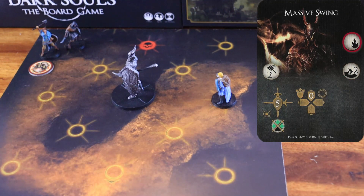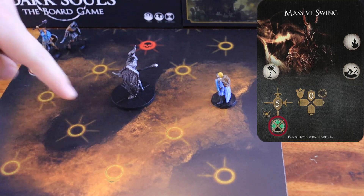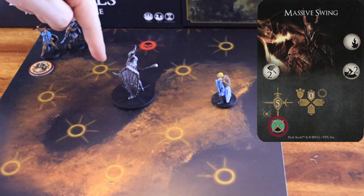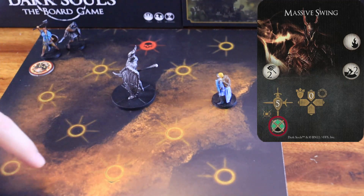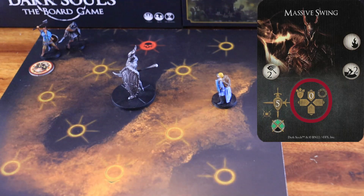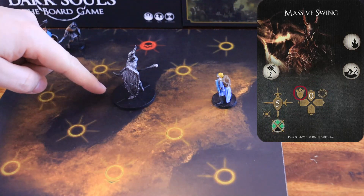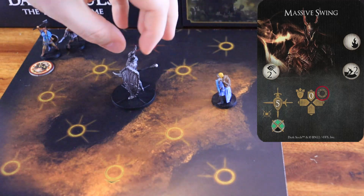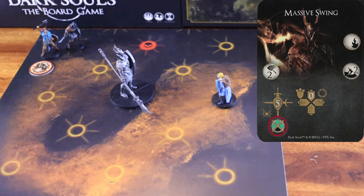Massive Swing. This is a hit-up behavior. The boss starts by attacking within a range of two, the nodes facing its front, right, and left arcs, dealing five physical damage to all the characters inside each node hit. In this example, these would be the nodes hit. Then, the Black Knight starts its movement phase by pushing any character inside its node to the nearest node facing the arc. Then, it turns towards the node that is the closest to the nearest character. This attack has no weak spot and a dodge difficulty of two.